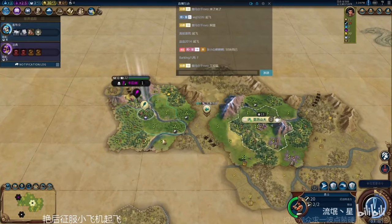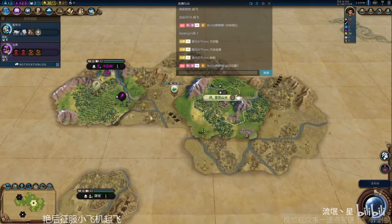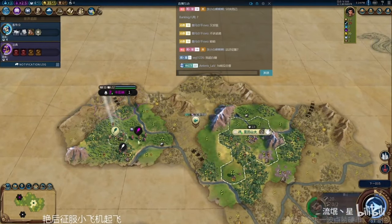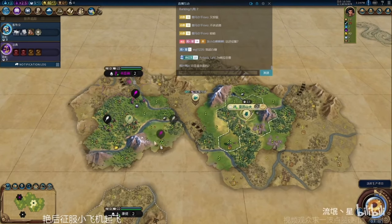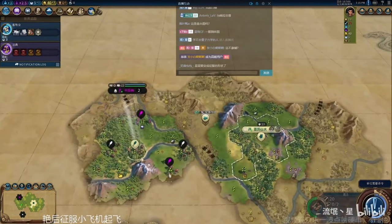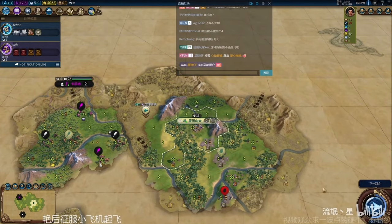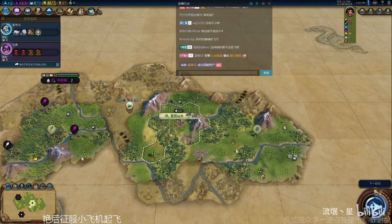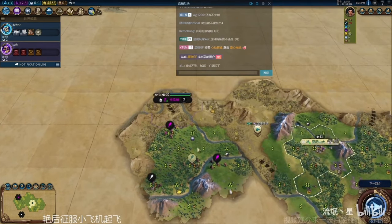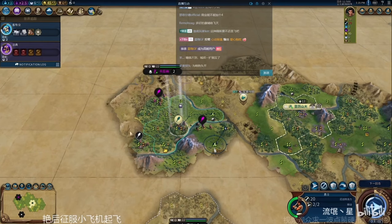Especially in domination games it's really important to settle strong cities as fast as you can so you can start your push and start chopping out armies. He got first meet on a culture and a religious city state, so that's nice — plus one faith helping him get to his pantheon earlier and plus one culture too. He finished his scout and chose to go with a slinger. Slingers are great early for defense, but more importantly for advanced players you can get the eureka for archery by killing a unit with a slinger, and it helps get towards bronze working quicker by killing three barbarian units to boost it and get your encampment earlier.